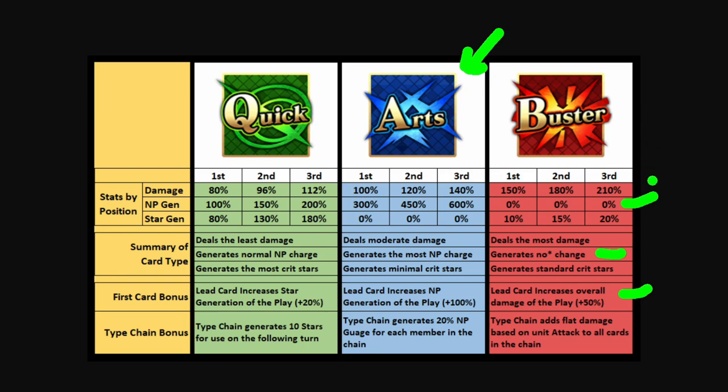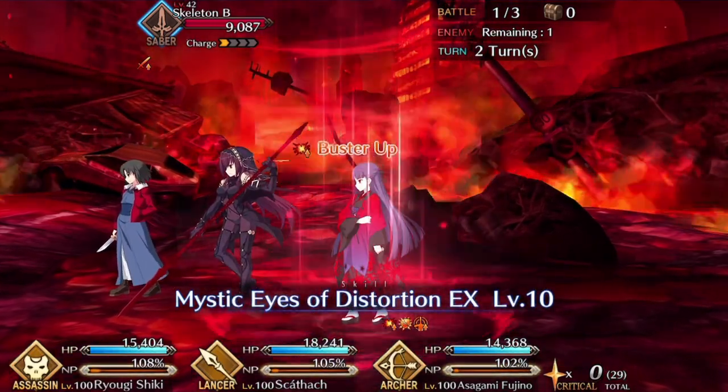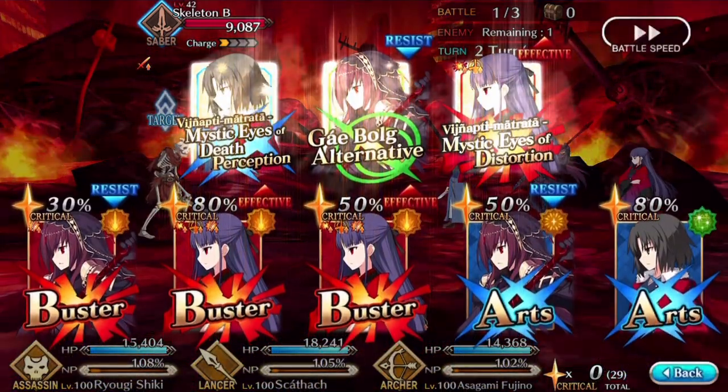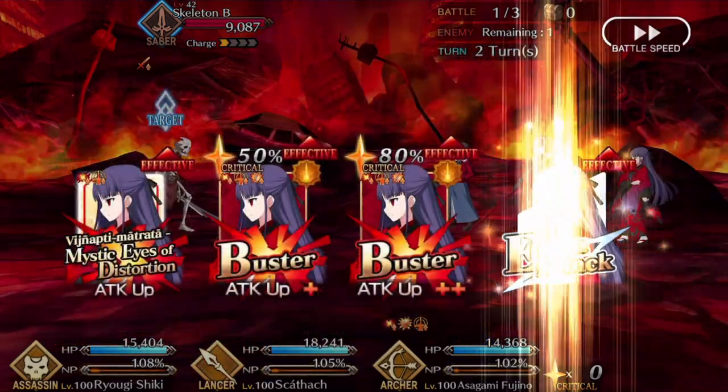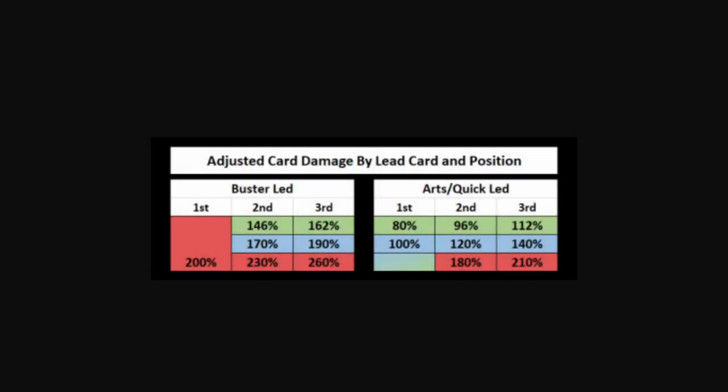Please don't be confused — as we covered in the NP video, the lead card bonuses for each of these cards do not impact Noble Phantasm damage or NP refund in the case of arts. You can put it before an NP, but it's probably to help the cards after the NP, not the NP itself. The type chain for when you get three Busters in a row adds flat damage based on unit attack to all cards in the chain. This is why with the lead card bonus and three of a kind, you get such high damage numbers with Buster-Buster-Buster combos — especially from the same unit, because the extra card gets a lot of scaling off of that as well.